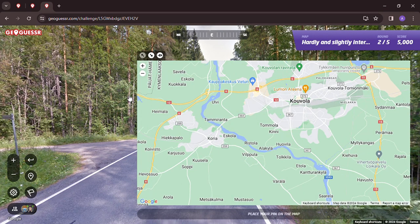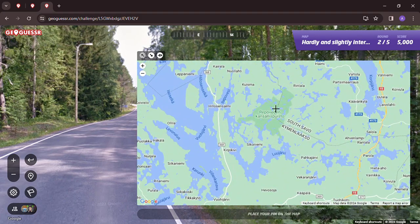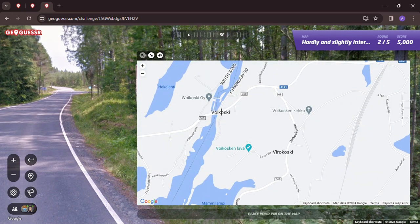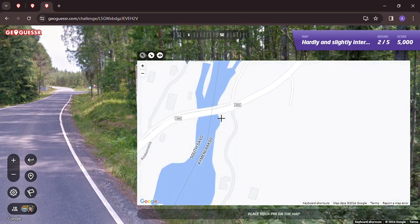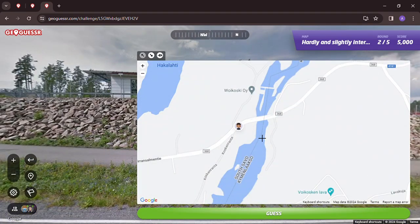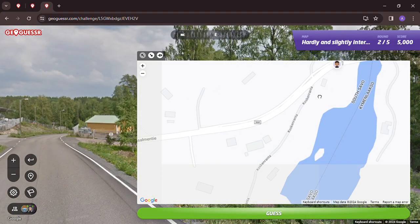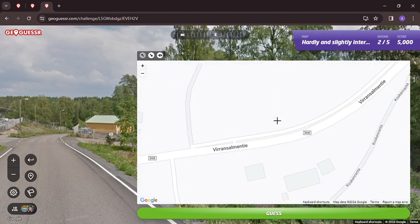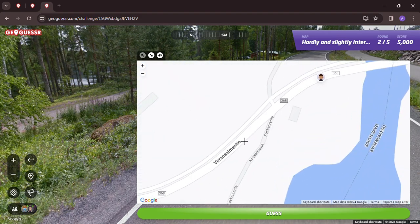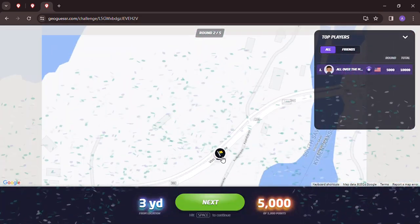National park - Koli puisto - whoa, wait, hold on. I think this is Voikoski - this is the 368. Let's go back to where we are. I think it's off to the east. There's that road there. Let's go there - three yards, 5,000 points. We're on the border of South Savo and Kiminlaakso, and Voikoski.